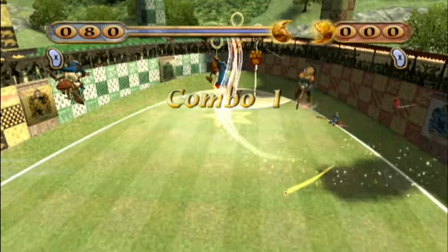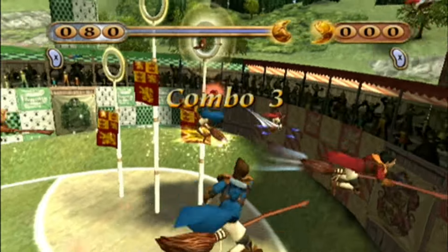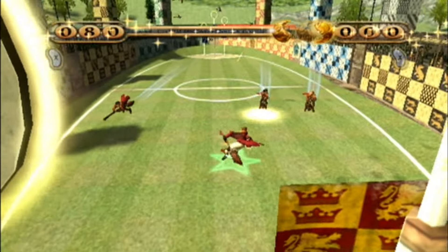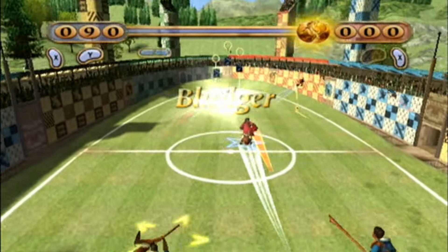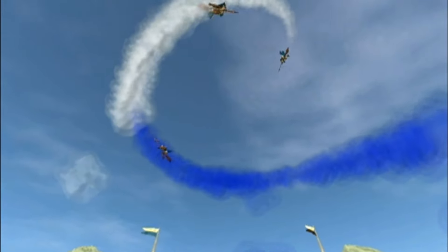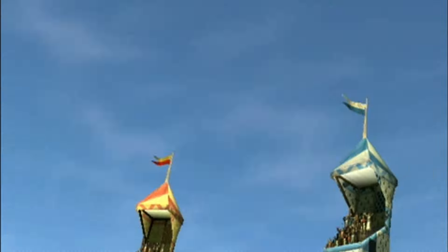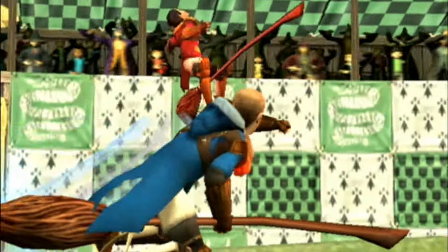You fly around on brooms with three hoops at each end of a pitch that work as goals. There's a ball about the size of a volleyball called the Quaffle that you try to throw into the other team's hoops to score ten points at a time. Then there's a ball about the size of a softball called the Bludger that gets batted around at people to knock them off their brooms and possibly cause terrible injuries. Lastly, there's one more ball called the Snitch, about the size of a golf ball, that flies around through the air.